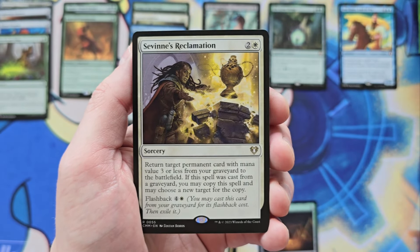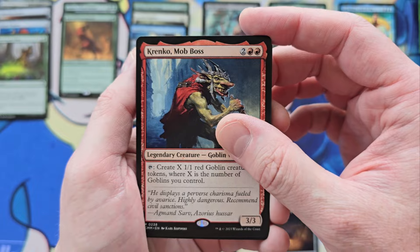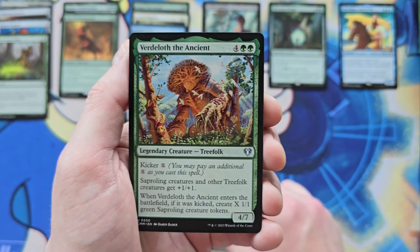Sanguinate and Foil, which is neat. Savine's Reclamation. Krenko — I wonder if he's back up to three bucks like he always is. I'm going to look after the video, I haven't looked.